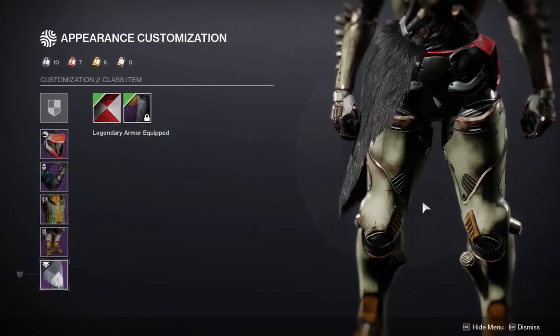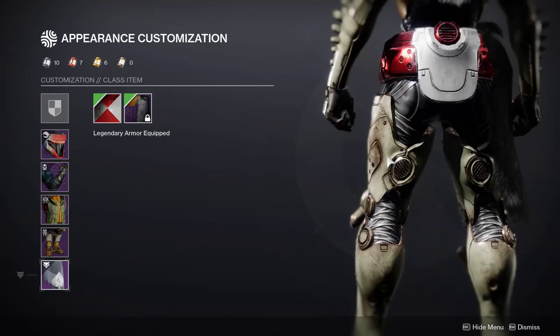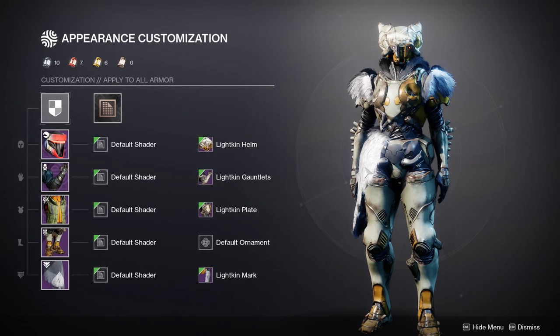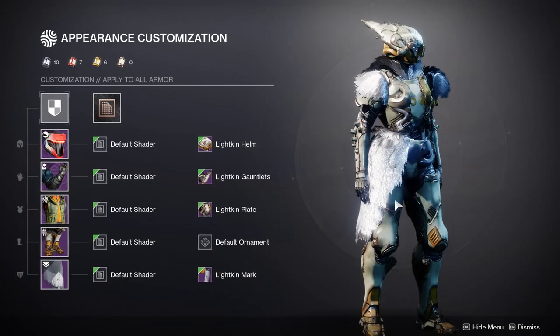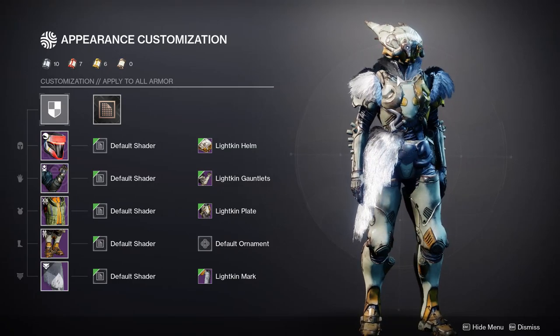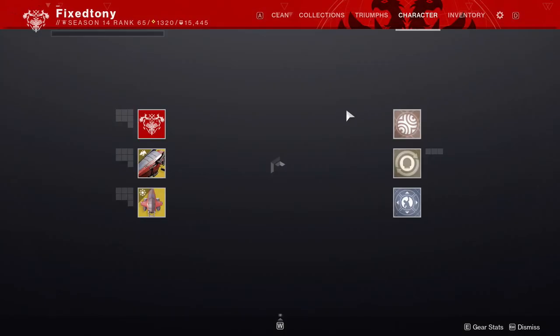I might be being too nitpicky but asymmetry just pisses me off a little. The mark, however, is really good — I actually do like it. So at the end of the day I'll probably use the boots and the mark, maybe the arms, but I definitely won't use the chest or the helmet just because the asymmetry really gets to me. I love the helmet — you look like a captain or a Fallen enemy — but again, asymmetry.